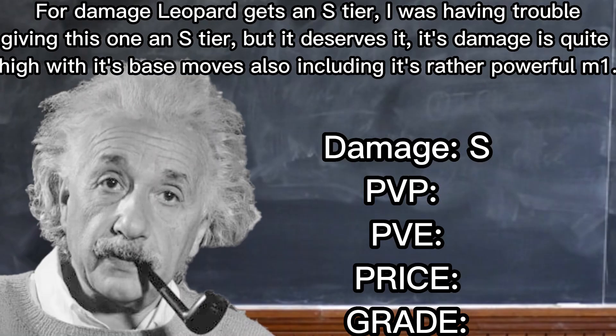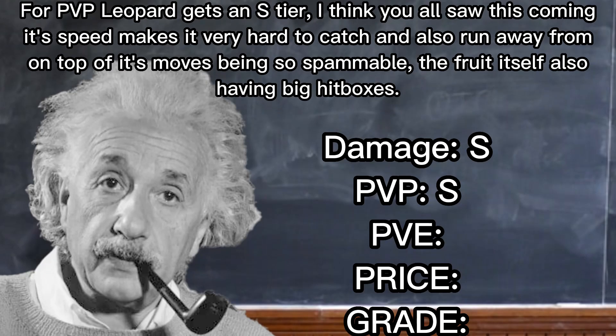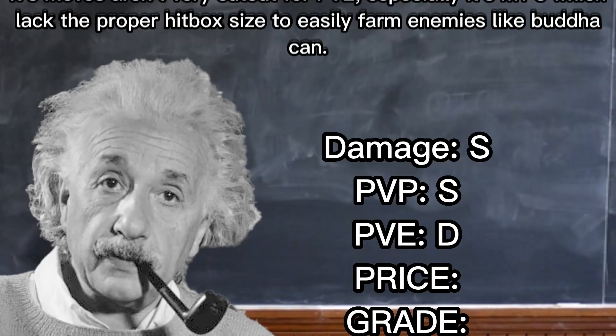For damage, Leopard gets an S tier. I was having trouble giving this one an S tier, but it deserves it — its damage is quite high with its base moves, including its rather powerful M1. For PvP, Leopard gets an S tier; I think you all saw this coming. Its speed makes it very hard to catch and also hard to run away from, on top of its moves being so spammable and having big hitboxes.